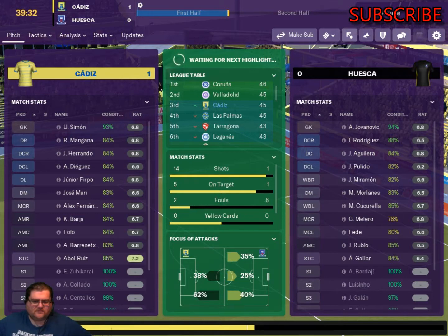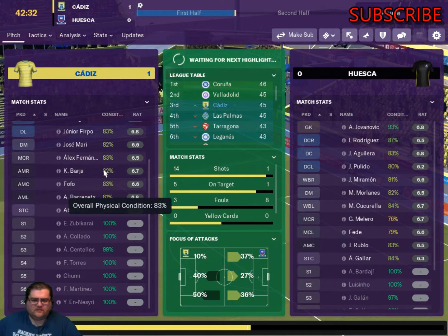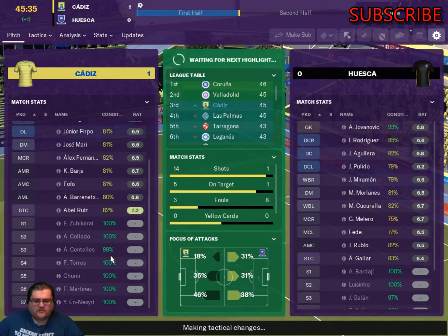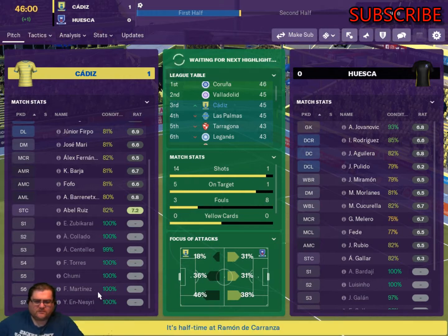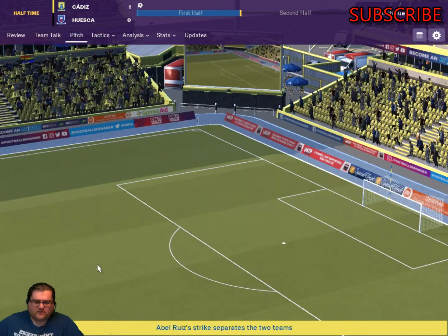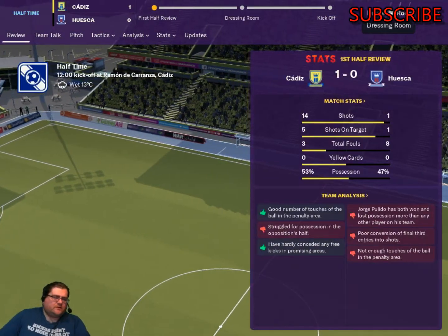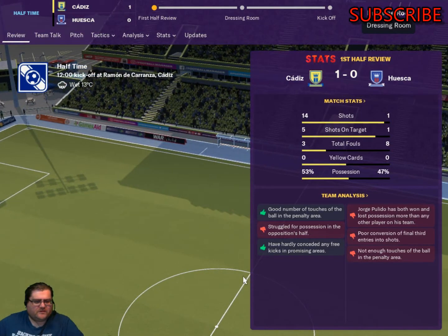Alex Fernandez — not doing brilliant. 6.5. Elnesra is on the bench, as is the young lad Martinez, so we've got a couple of strikers we can bring on. Torres is a right winger, so we have options. They've had 1 shot, 1 on target. We've had 14 shots, 5 on target. 53% of possession. The lads have responded well to that.